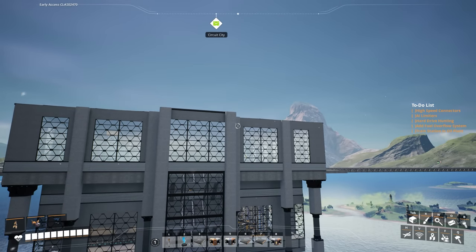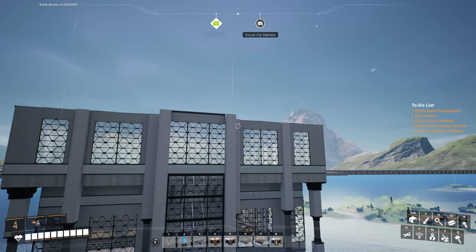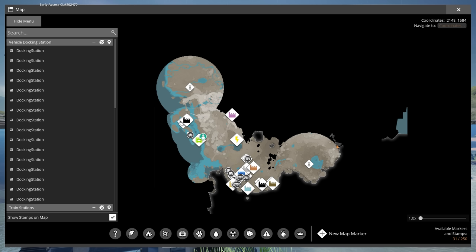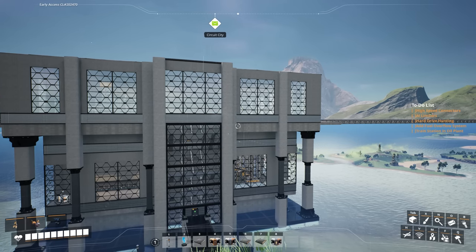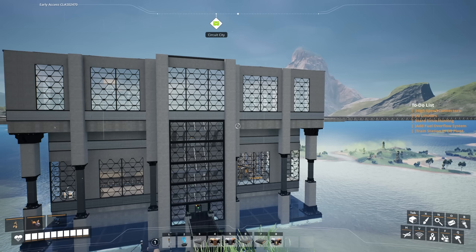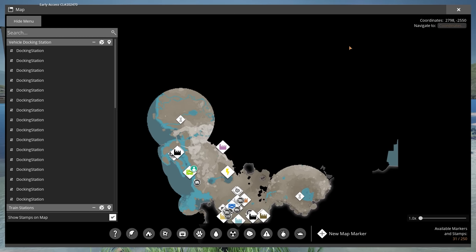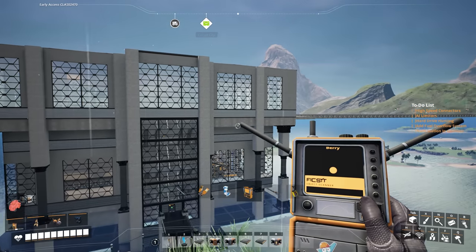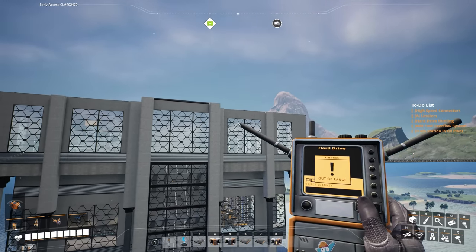Today I'm really looking forward to the episode because we're going to be doing high speed connectors and AI limiters, which is going to be fairly easy. Also on the right side of the screen we have hard drive hunting — I'm going to start exploring a lot more of the map because I've barely explored any of it. A lot of people in the comments said you've got to go out and find more hard drives now that you're getting into tier 7, because the further milestones you unlock, the more the RNG is going to punish you.